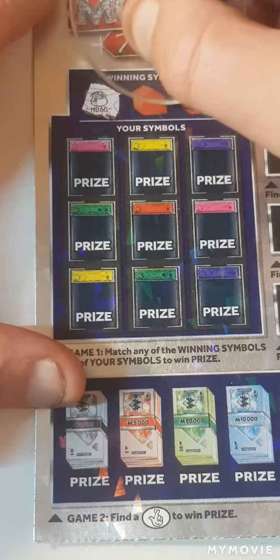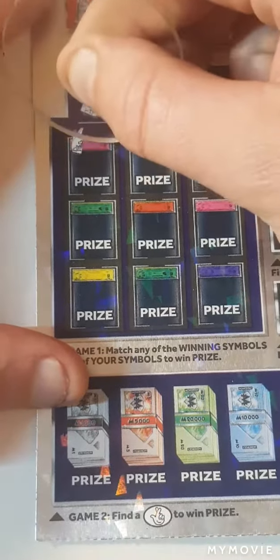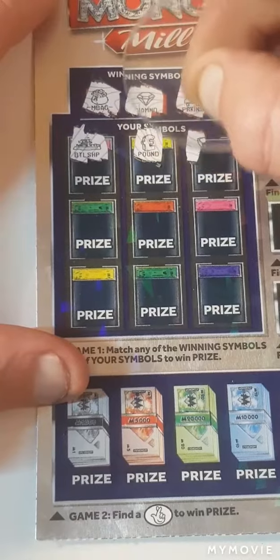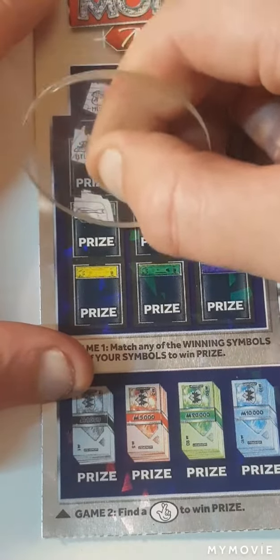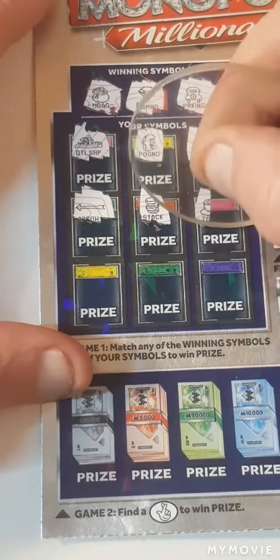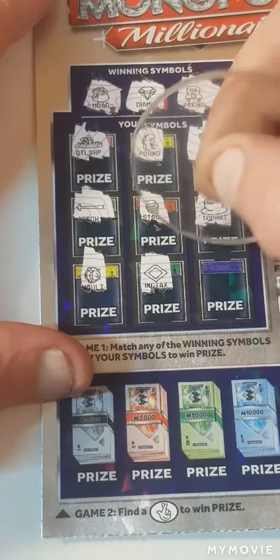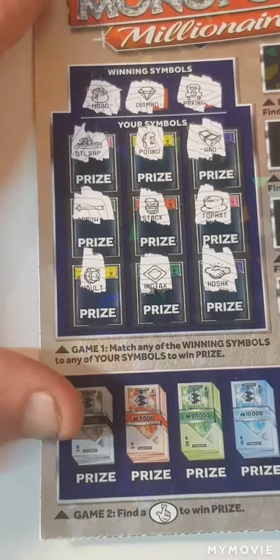We need a money bag, a diamond, and the parking, a battleship, pound sign, the wood, arrow, the stack, the top hat, the vault, income tax, and a handshake.